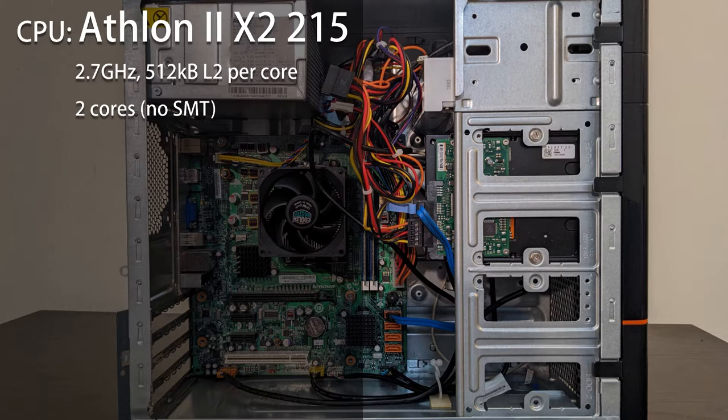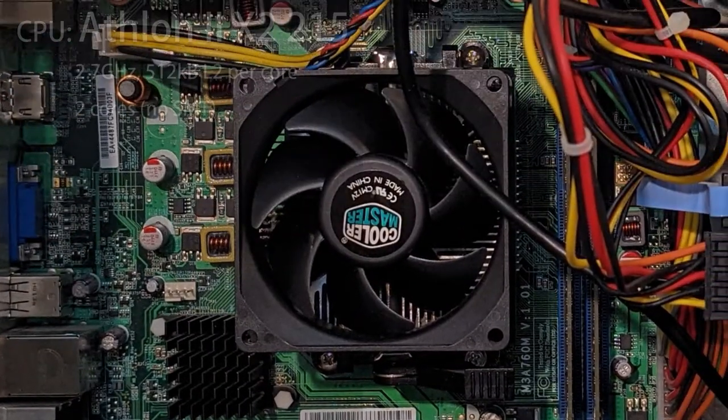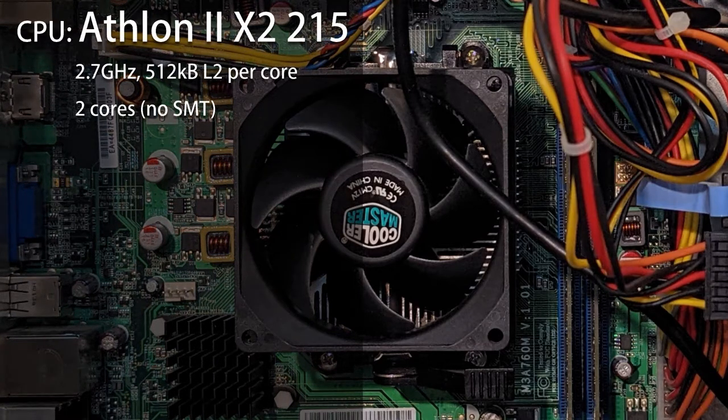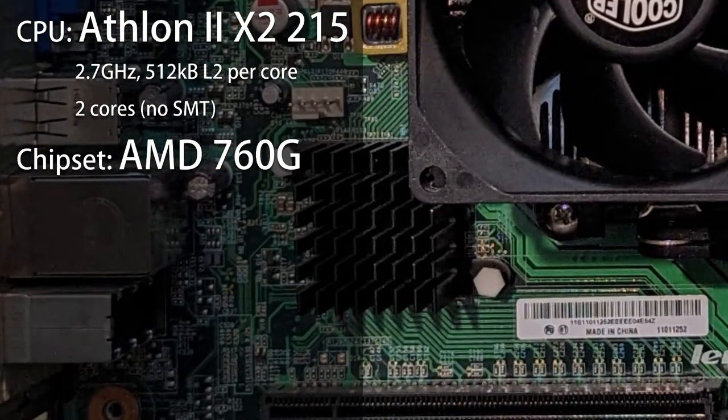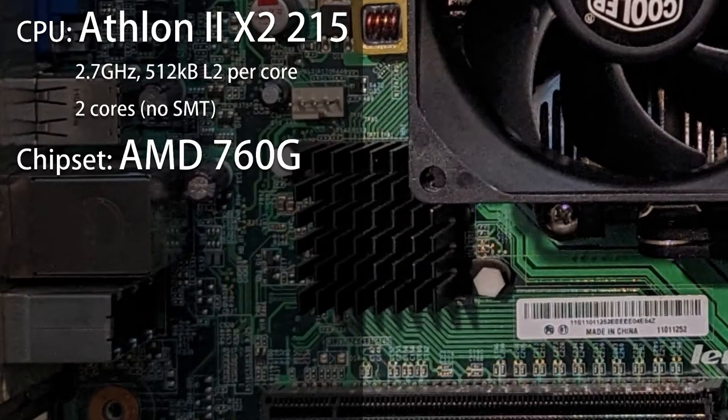Now we're getting to the fun part. I'm sure almost everyone has long since noticed that there's no graphics card in here. AM3 chips don't have integrated graphics either. Of course, this means that the graphics solution can only be found on the motherboard. Sure enough, this motherboard uses the AMD 760G chipset — where G is for graphics. In particular, G is for Radeon 3000 graphics. In classic AMD fashion, this integrated GPU is based on an aging discrete GPU design.